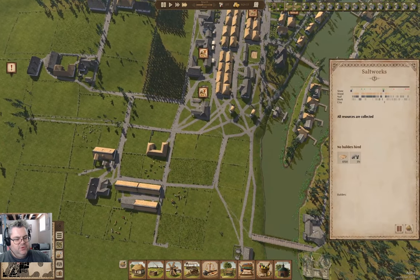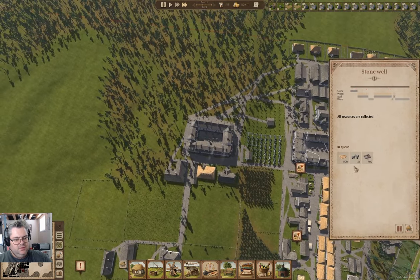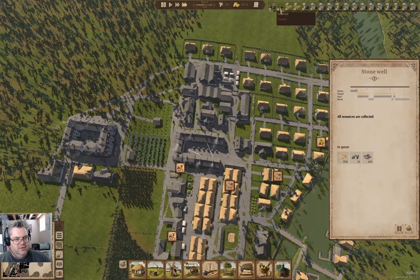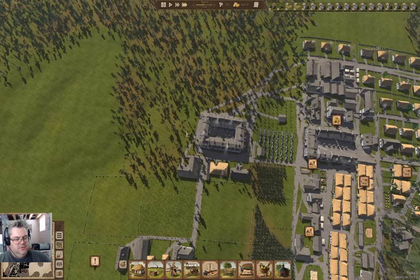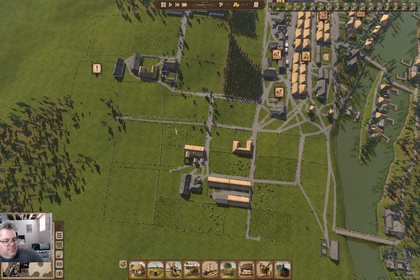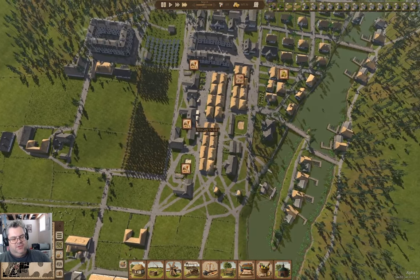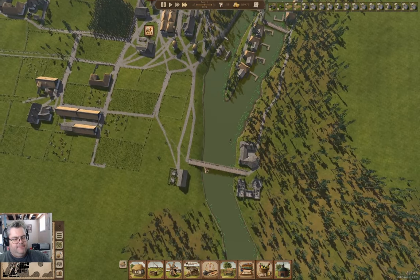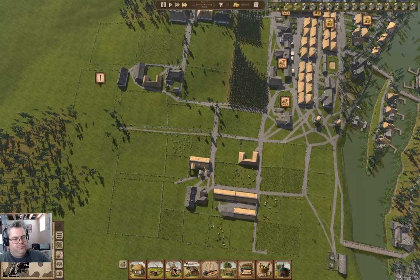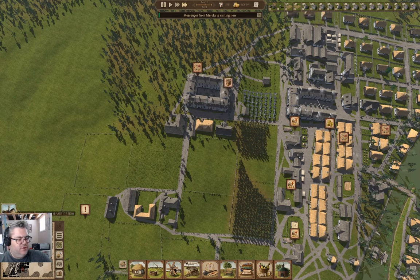We've got the stone here for that construction, and we're waiting on that. It will take a little while to get all of the necessary business going on for the row houses so they can just tick along in the background. Down to eight trees on the field — we've got a messenger here.